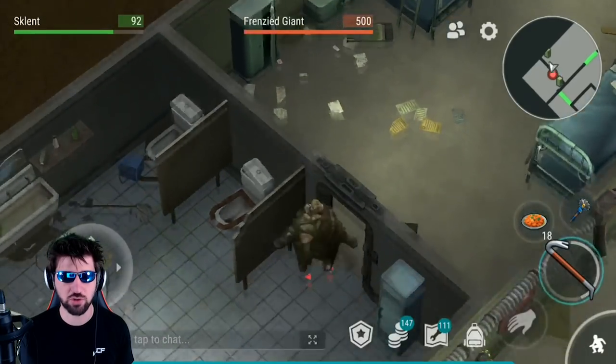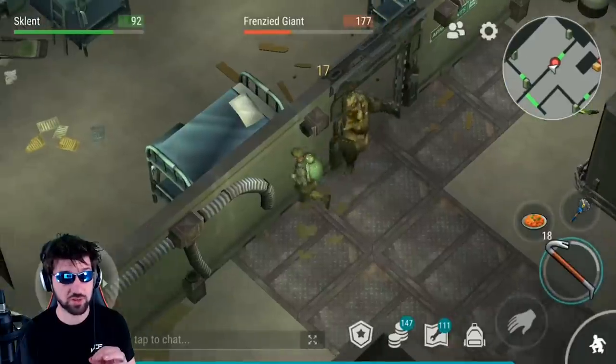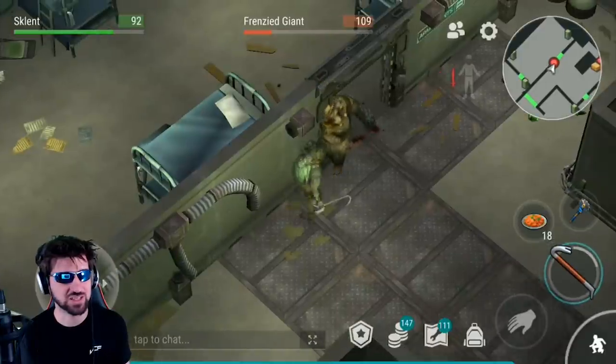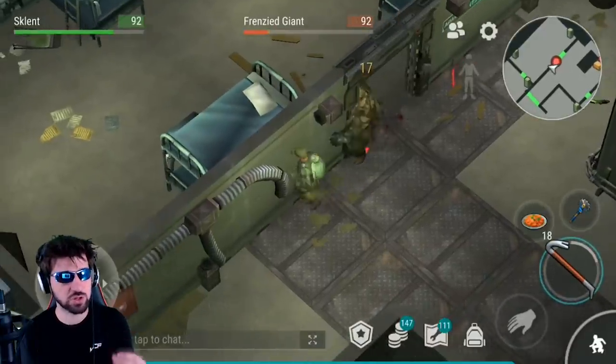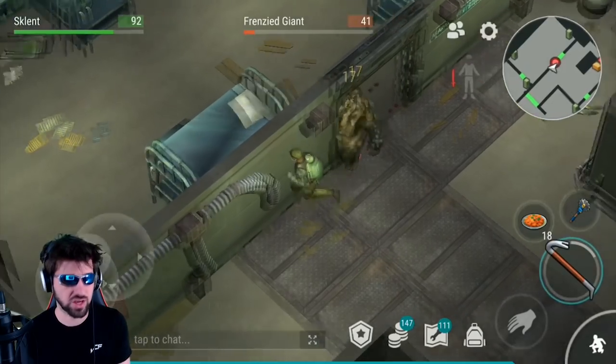Then bring this frenzy giant over to this door and use the wall trick on him. If you are really bad at the wall trick and you can't do it on most doors, then save all of the frenzy giants until the very end and then you can use the door that I suggest in the wall trick video to kill all the giants at the end.